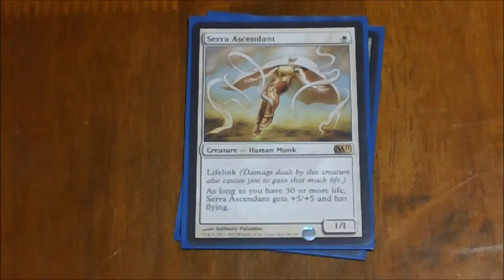Serra Ascendant is kind of an oddball in this deck — I think it's the only thing in here that doesn't have some sort of token-type ability or make use of them. But in a white deck it's kind of silly not to have one. A 1/1 lifelinker for one that turns into a 6/6 flying lifelinker if you have 30 or more life — in a 40-life Commander game you're not going to be below 30 unless you're in a really bad situation. So you're going to get that 6/6 flying lifelinker for one mana — it's amazing on turn one and only gets more useful as things go on.